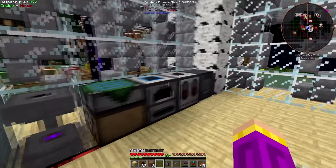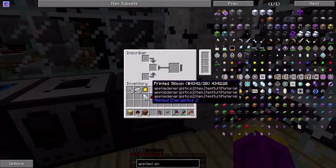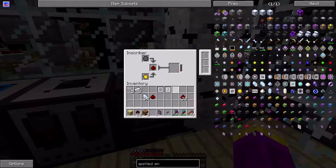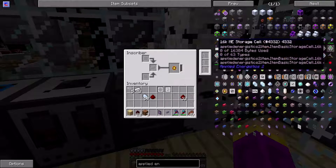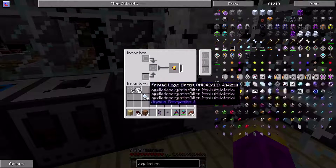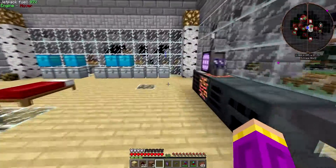We have our power source going with this — we are starting the ME process, which is really nice. We're going to do one last of this and then we should have enough to make one storage case. We're going to upgrade this later. I'm probably going to end up upgrading these off screen and getting that set up.